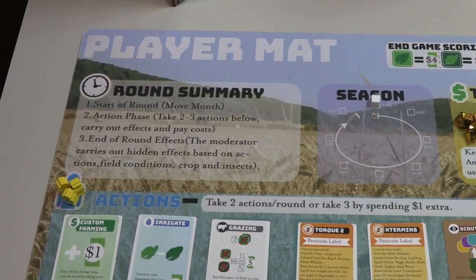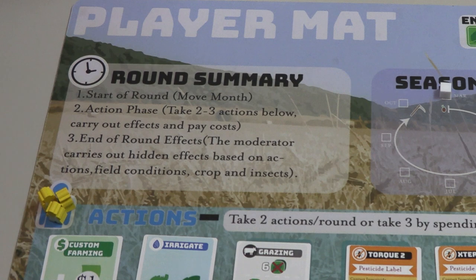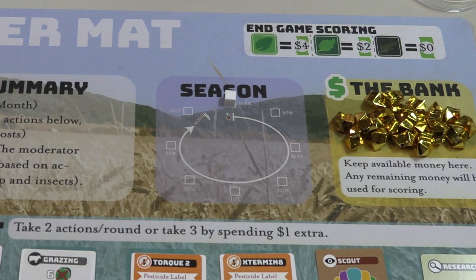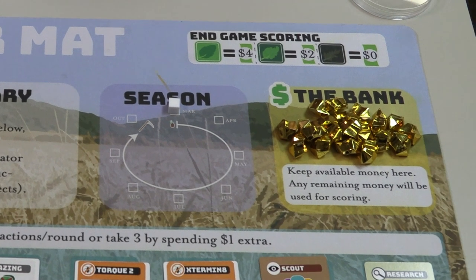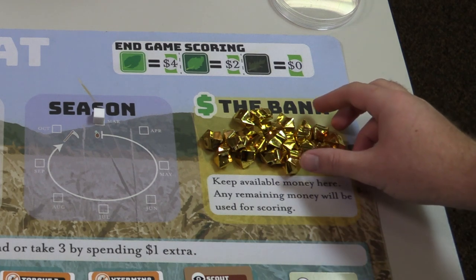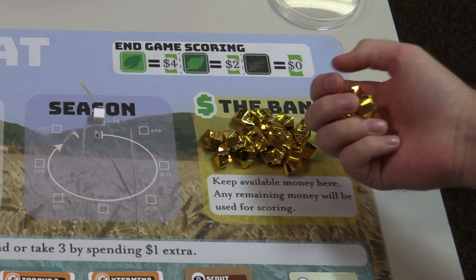Now let's look at the play area. Here we have an area with a round summary summarizing what happens in each round. And over here we have the month tracker showing us the rounds of the game in which players will have to make decisions between planting and harvest of their crop. This diagram in the corner shows us how end game scoring is calculated based on how healthy the plants are in the field at the end. This area, or the bank, is where players will keep their money which they will use to take certain actions.